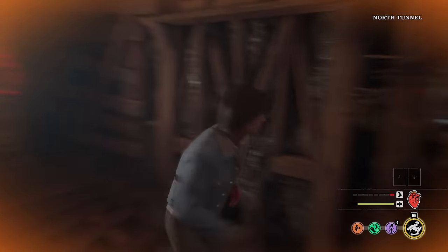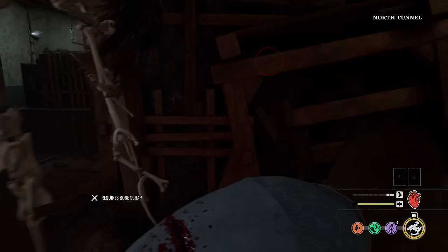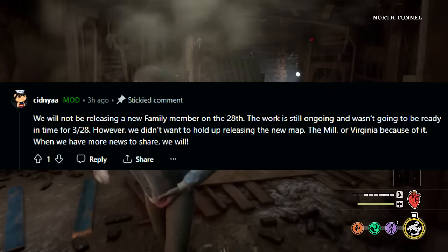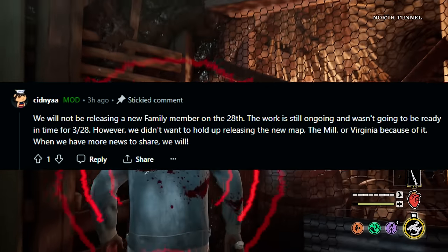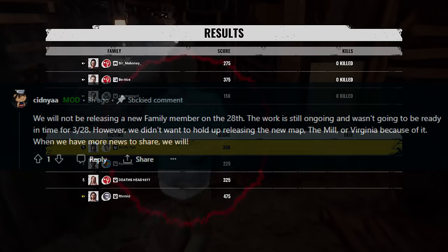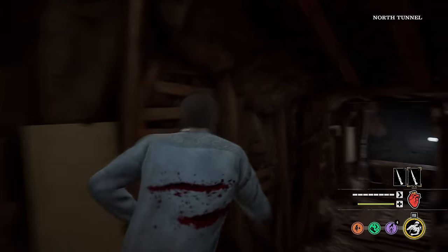What we're also not getting is a new family member alongside this update. Sydney, a community representative for Gun Interactive, says: 'We will not be releasing a new family member on the 28th — the work is still ongoing and wasn't going to be ready in time for March 28th. However, we didn't want to hold up releasing the new map The Mill or Virginia because of it. When we have more news to share, we will.' So there you have it — no family member alongside this update. Let me know your thoughts in the comments below.